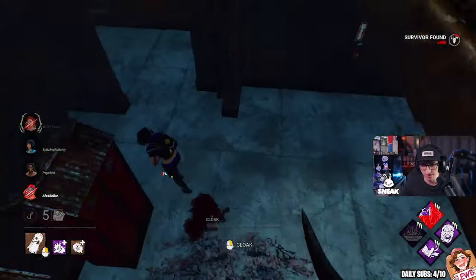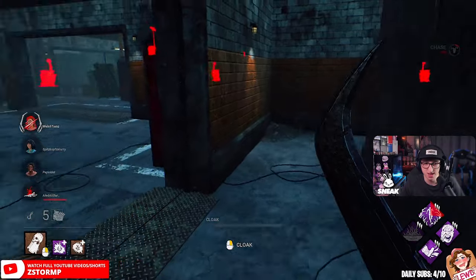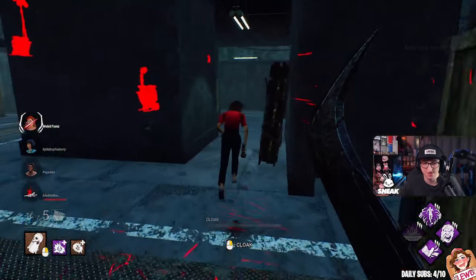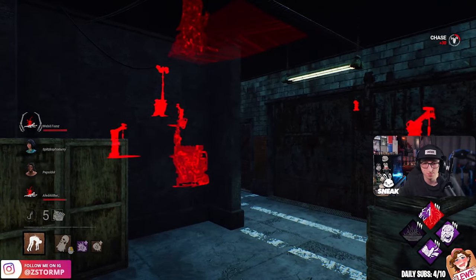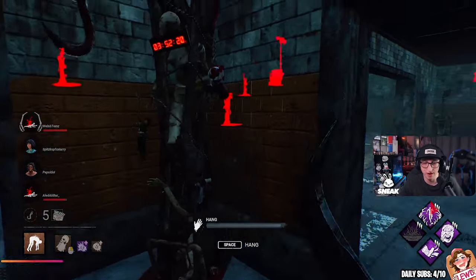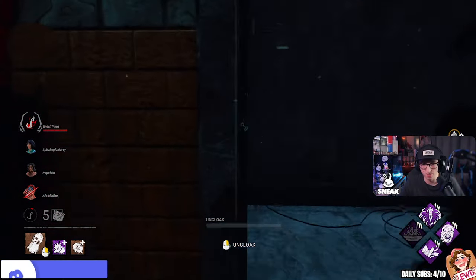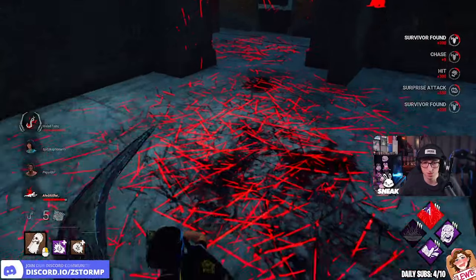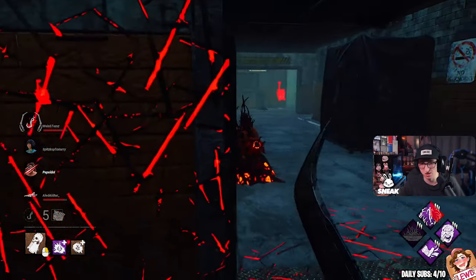They can't drop the pallet — that's Blood Favour. People are still doing that challenge. Hello Nancy, I don't respect pallets — we're just going to get the pickup. We've got a hook here. These are going to be very aggressive survivors, just a heads up. We've been against these a few times, we know how they all play. We're just putting pressure back on them — if we keep them injured it'll be all right.